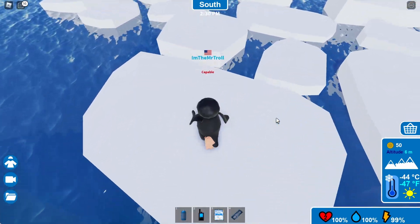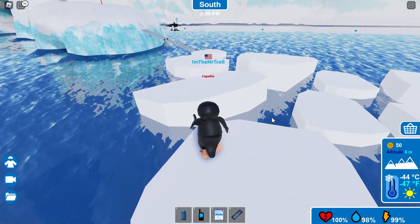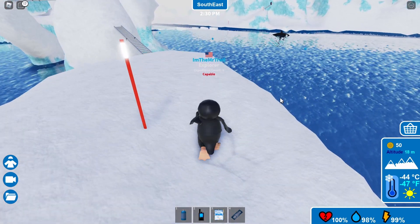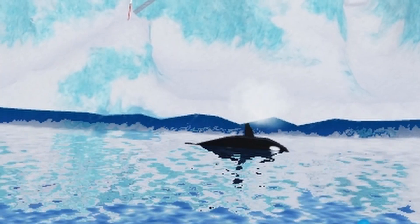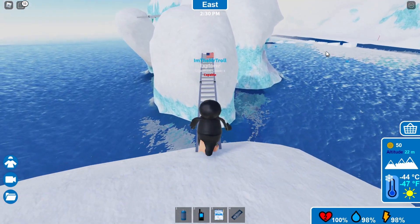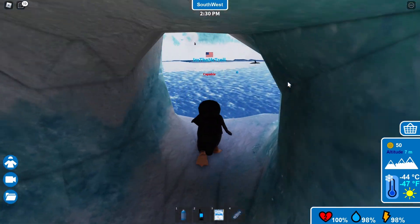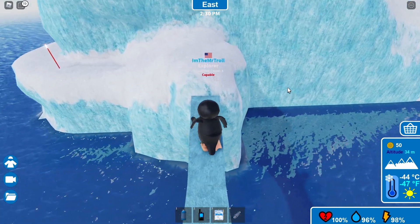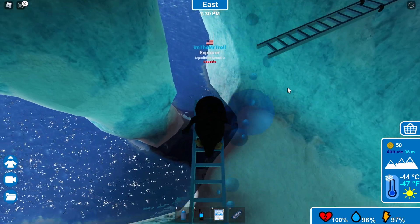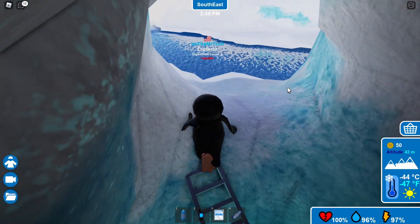Our first obstacle here is some ice. It kind of moves me a little bit, but that's okay. They may have updated this game since the last time I played it. There's an orca over there, and it's moving right back into the water. I don't know whether or not they're dangerous, but I'm just going to leave them alone. Go across this bridge — easy peasy.